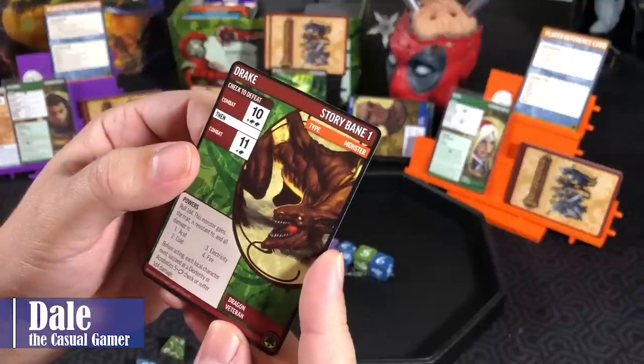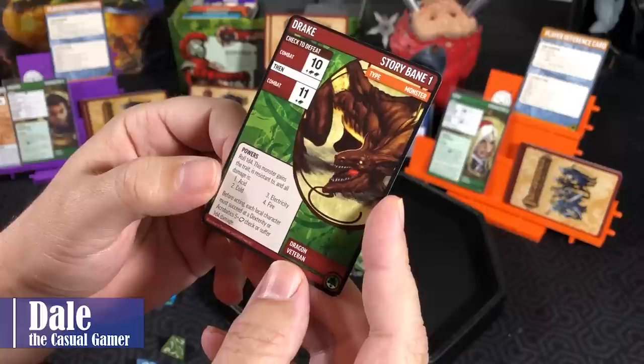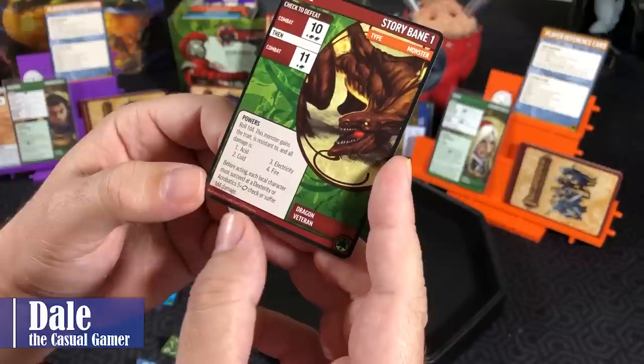We use Soothing Word on our turn — banish to heal a local character a card. We shuffle Force Missile into our deck, then do recovery by recharging cards, then draw 3 more: a Bodyguard, a Blessing, and Bracers of Protection. Pass turn back to Valeros — and we found a Drake! He is always going to roll Fire, so he gains the Fire trait and is resistant to Fire. Before acting, each local character must succeed at a Dexterity or Acrobatics 7 check or suffer 1D4 damage.